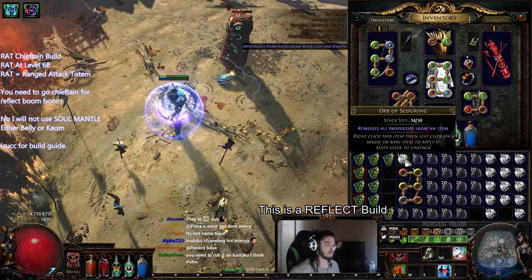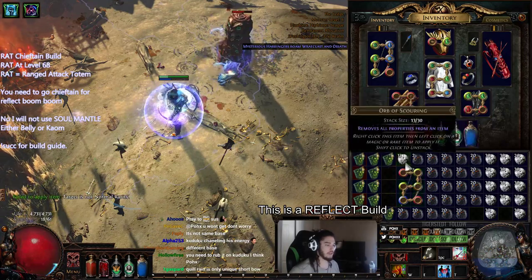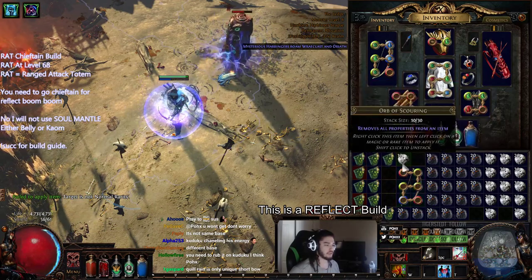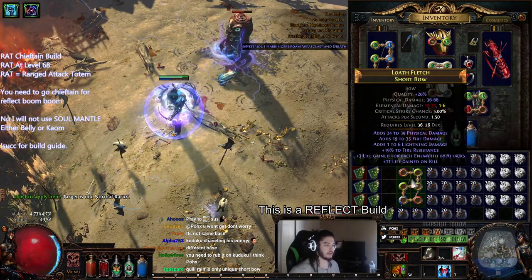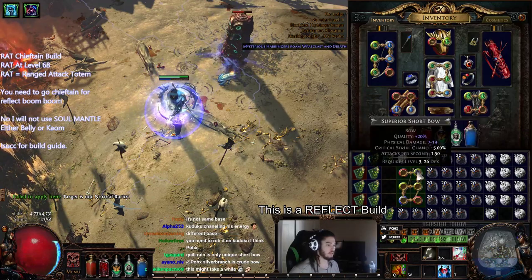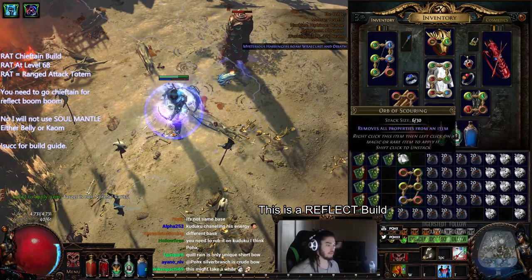I also rolled — how deep am I into a Comb's Heart? I think maybe at least 1,400 into a Comb's Heart, but I said forget it and gave up on that dream. Silverbranch is a crude bow, so we're good then.